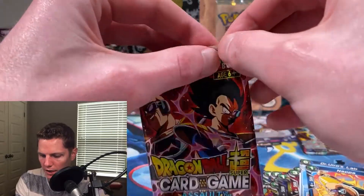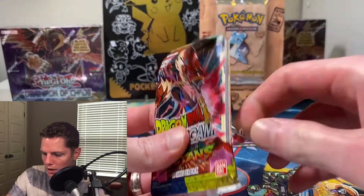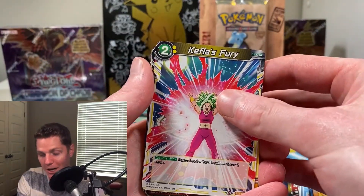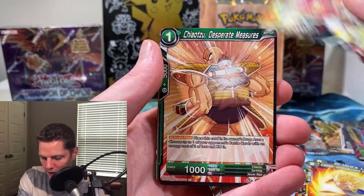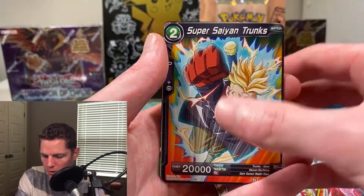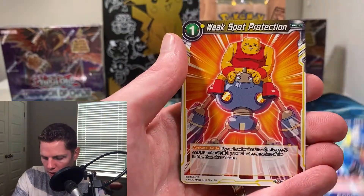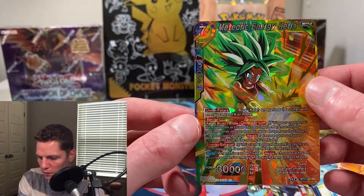Assault of the Saiyans — let's do this. Give me a signature card. Kefla's Fury, Kaba, Brawly Recurring Something, Chiaotzu, Coco's Grandpa, Magetta Defender of Universe 6, Time Transmission G, Super Saiyan Trunks, Bulma Saying Farewell, Whis the Regulator, Weak Spot Protection, and another Meteoric Energy Kefla — Super Rare.